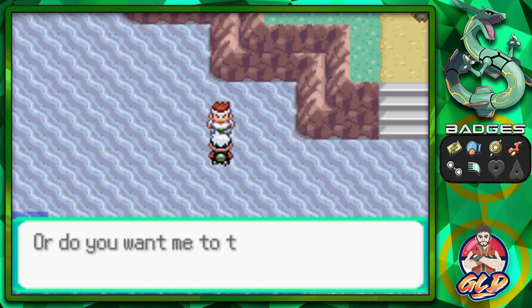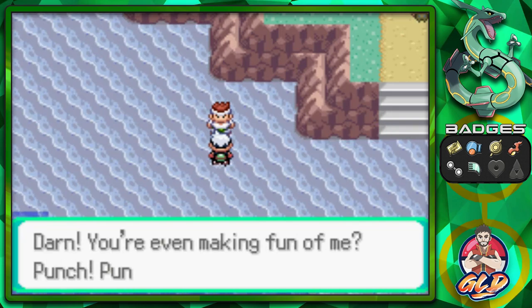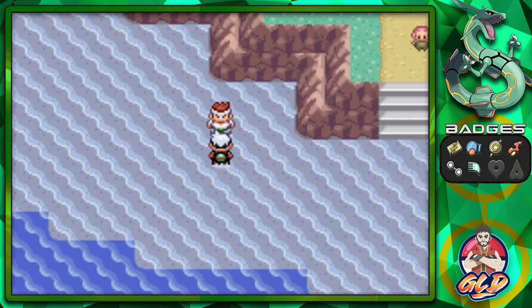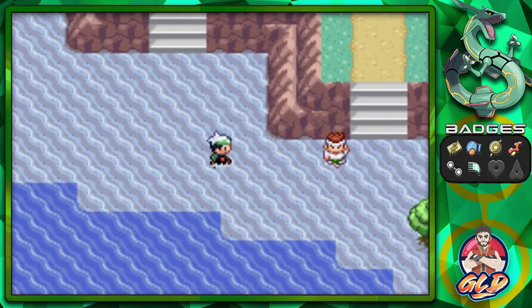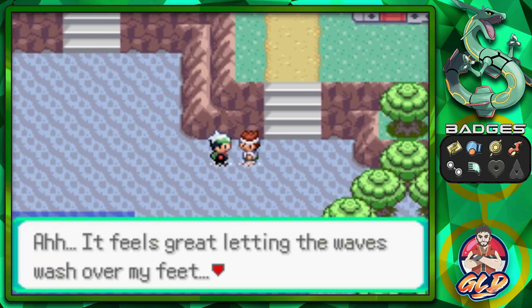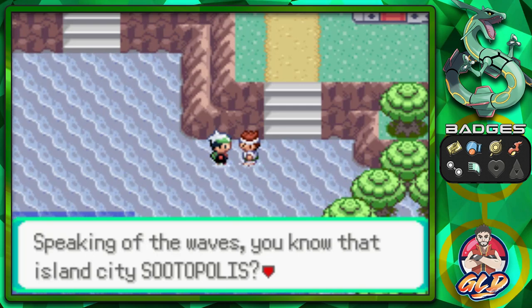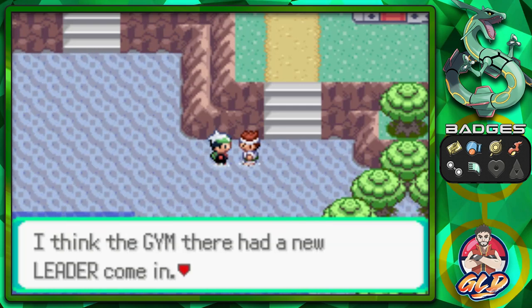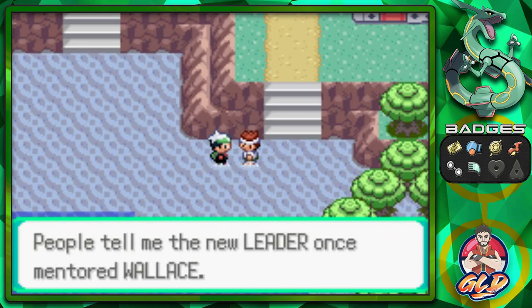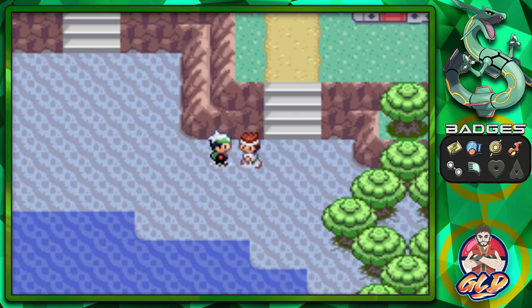He offers to teach your Pokémon Dynamic Punch — that's saved for later since it's a very inaccurate move but causes confusion. Another NPC mentions that the island city is Sootopolis and the gym there has a brand new leader — someone who once mentored Wallace.